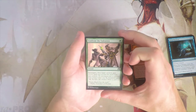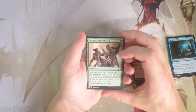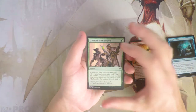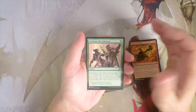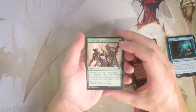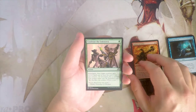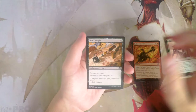Confront the Unknown — one green for an instant. Investigate, then target creature gets plus one plus one until end of turn for each clue you control. Investigating puts a colorless clue artifact token onto the battlefield that you can sacrifice for two mana to draw a card. This is a two-in-one card — a combat trick that will at least get you a +1/+1 pump, hopefully two or three. Importantly you can investigate and draw cards later. A great combat trick, but not better than Reduced to Ashes.